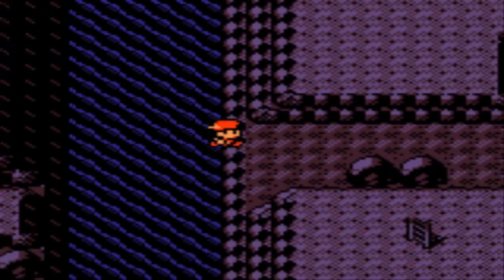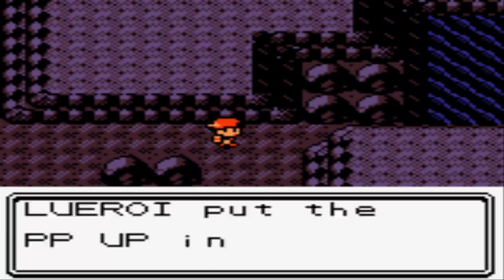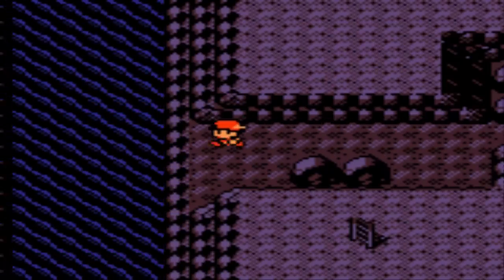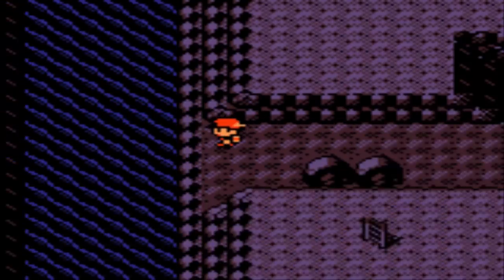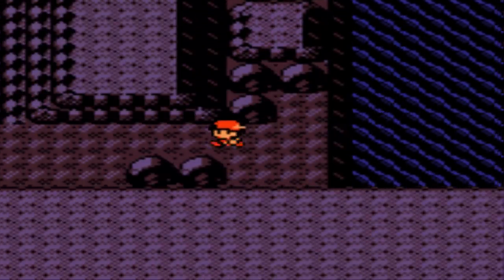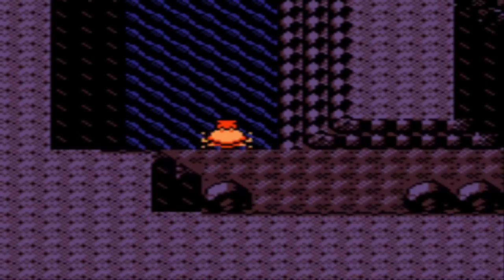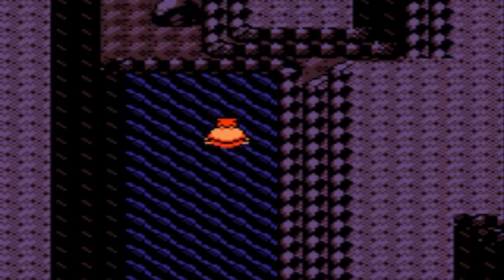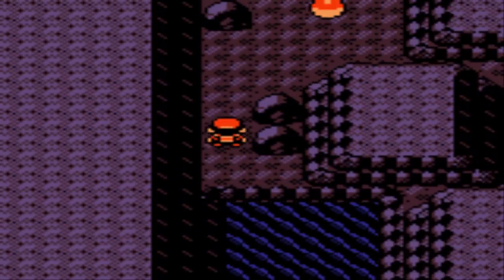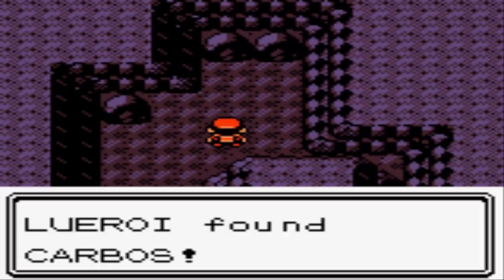This little area up to the left leads to the Strength portion, and we don't have the HM for Strength yet. So instead we'll surf down here over to this little plot of land. Here's a PP Up, which I'll probably save for Fire Blast later on. This has kind of completed the whole circle. There's only one more item I want to grab and it's way over on the left end. My Repel's effect wore off — can I make it the last few steps without running into a wild Pokemon? Yes, we did it!